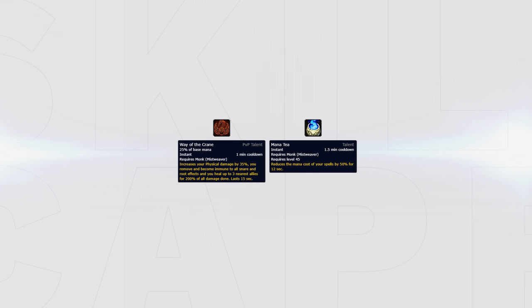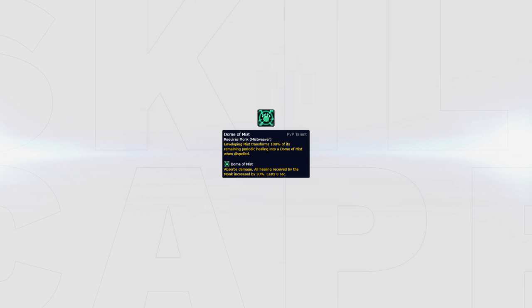Crane should be used for spread pressure comps or in 2s for extra damage. Dome of Mist transforms your remaining healing from Enveloping Mist into an absorb when purged. It also increases the healing the monk does to the target by 30% and should be used versus teams that will purge your Enveloping Mist constantly, for example any double shaman setup or comps that have multiple purges. Counteract Magic increases the healing of Renewing Mist by 135% when the target has a magical dot active, and should be used versus dot cleaves with multiple dots to maintain, for example Warlocks, Shadow Priests and Boomkins.